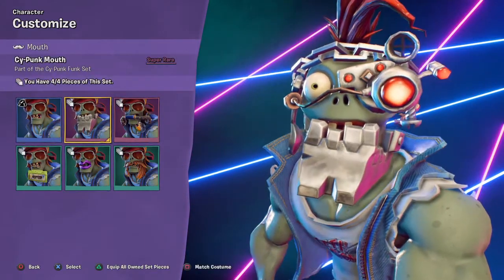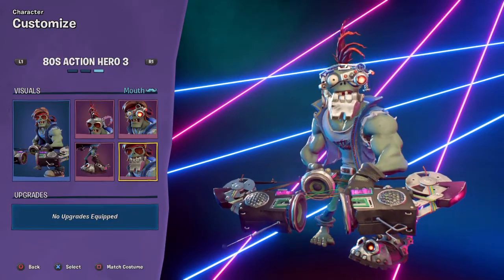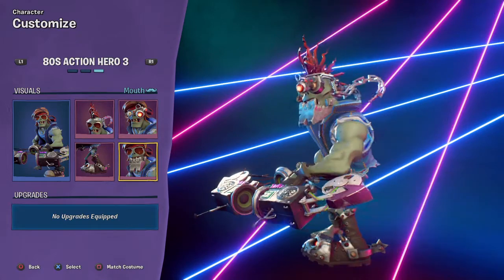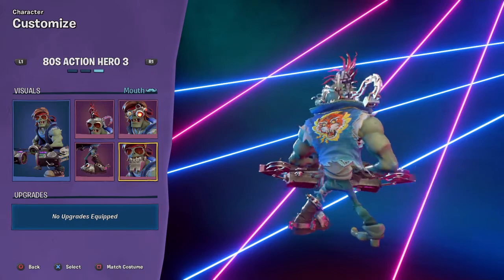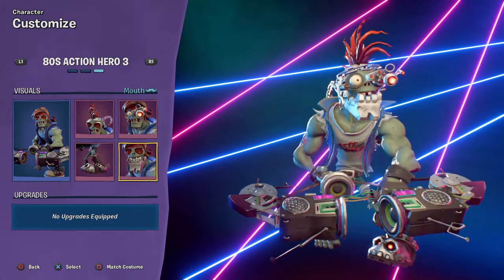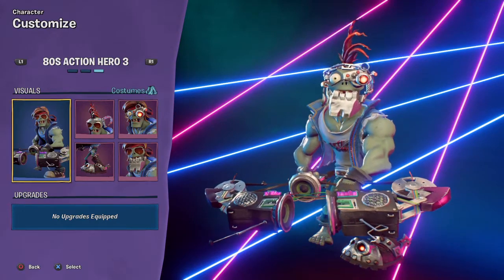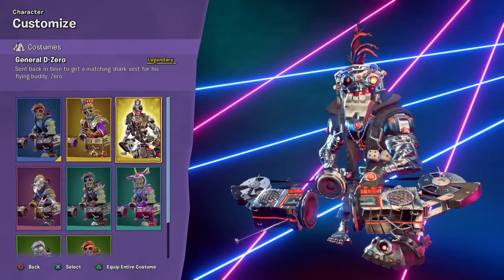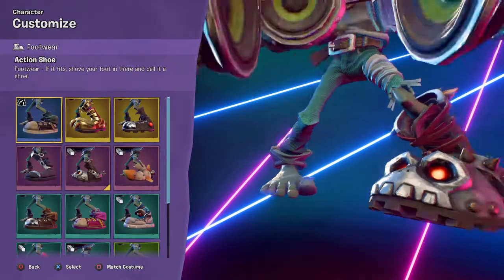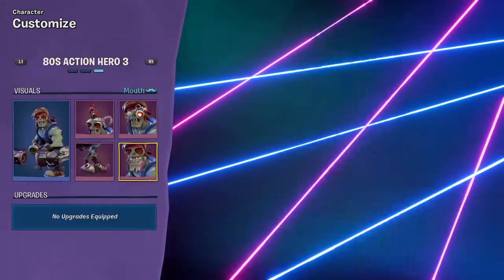But then you got the Cypunk Funk. We've got a metal jaw, a dangly eyepiece that moves around, and probably the ugliest hairdo I've ever seen. It looks like it's burnt or something. He's like halfway there — not quite future cyborg, but just kind of in between. But I do really like this shoe; it has a skull on it. I don't know if that's technically a cool thing or not.